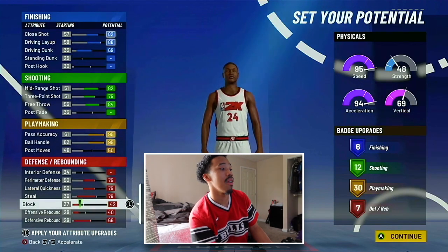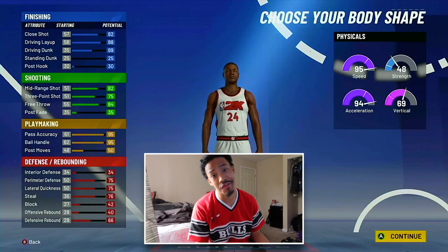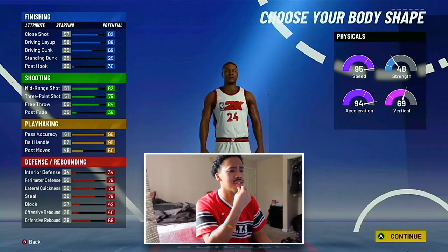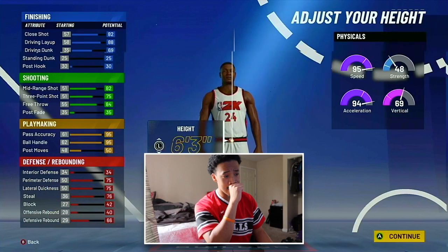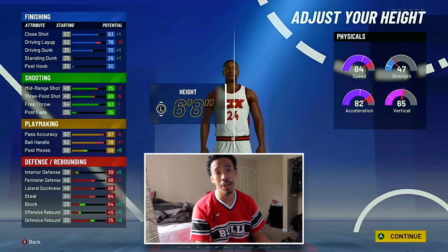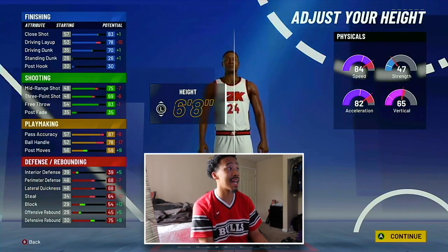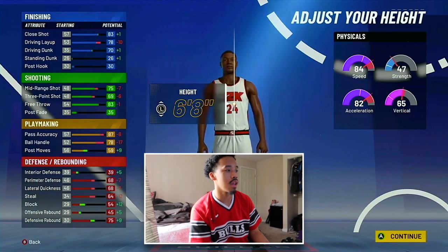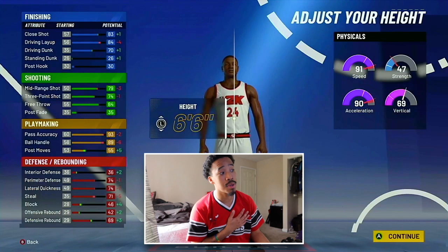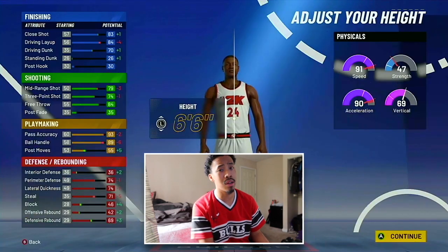Body type doesn't really matter, but I usually like to have a bigger player because I feel like he has bigger hitboxes. So we're gonna go with the Built body shape. Now what I found so far: do not make your player six eight. Six eight point guards are going to be trash — look at the drop off, minus 10 to Driving Layup, look how far your Three Point goes down, look how far your Ball Handle goes down, Pass Accuracy, how far the defense goes down, and the boosts just aren't good enough. What I found was best for me was make him six six. You can go six seven if you want, but I chose six six.